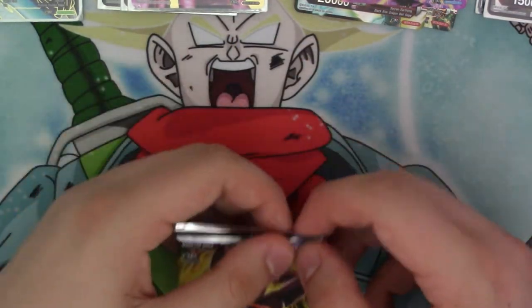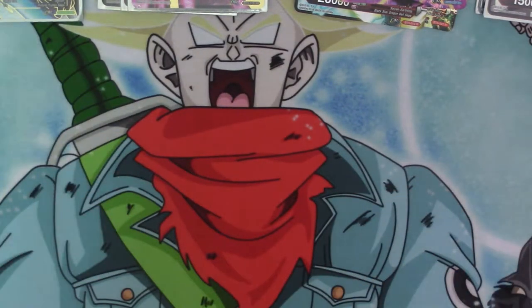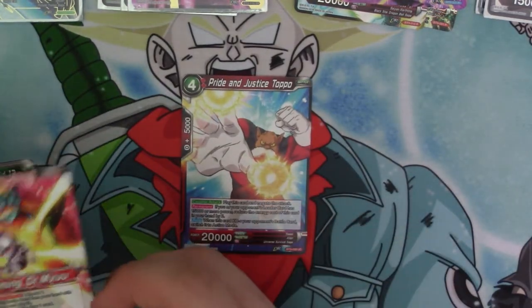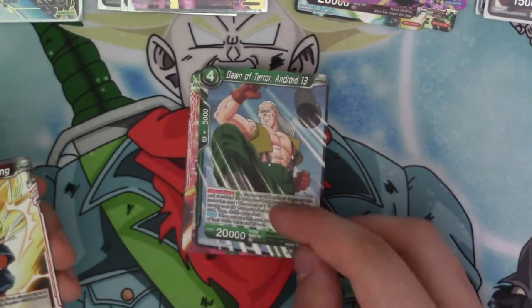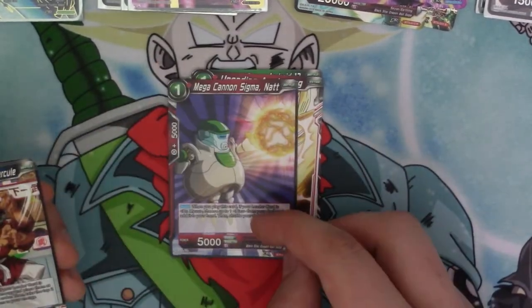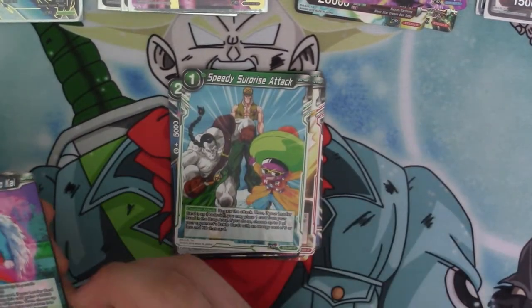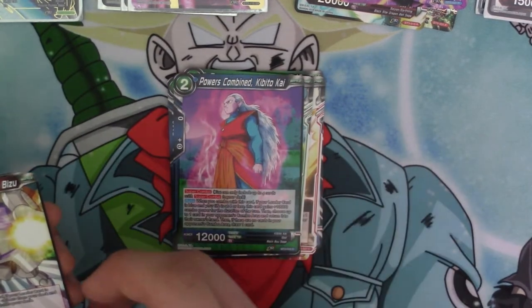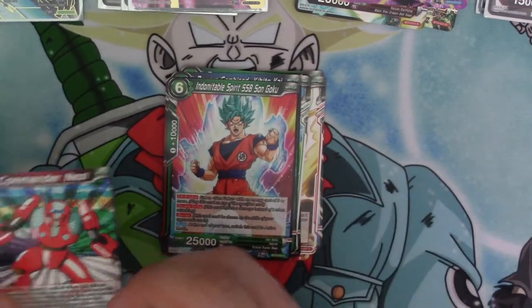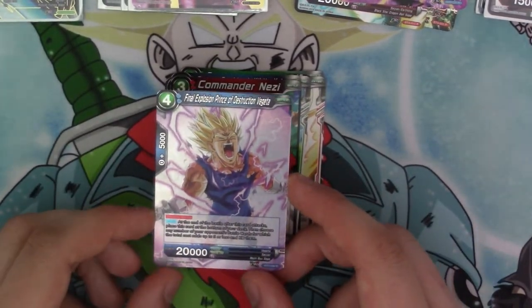And finally, the last pack. We have Pride and Justice Toppo, Doctor Mutant Leader, Dawn of the Tower Android 13, Unending Awakening, Mega Cannon Sigma Nat, Thinks He's the Best Hercule, Speedy Surprise Attack, Pirates Combined Gebeto Kai, Mega Cannon Sigma Bizu, Indomitable Super Saiyan Blue Goku, Commander Nezi, and for the rare — Final Exposure, Prince of Destruction Vegeta.